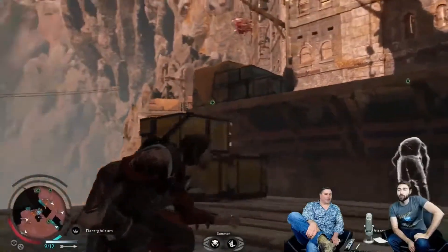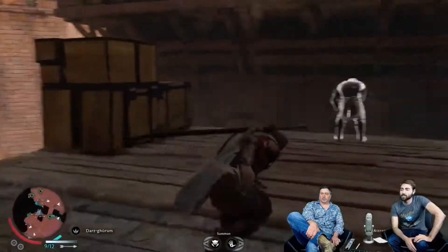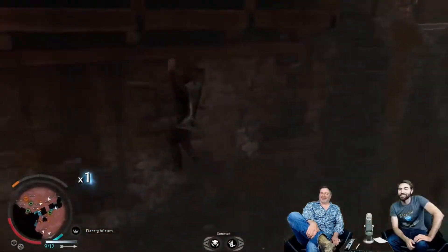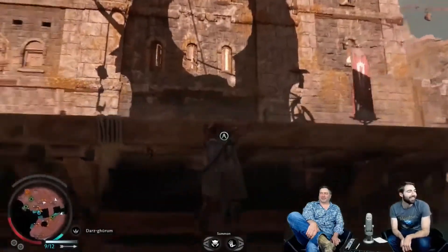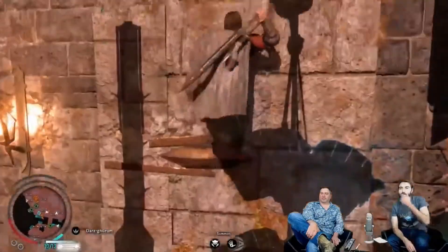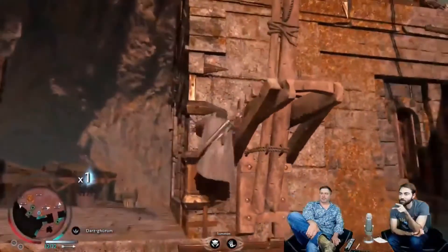We are demoing on Windows 10, just so you guys are aware — it's a PC. Let's go ahead and jump across that chasm. What are the yellow spots on a lot of these buildings right now?